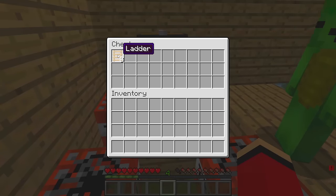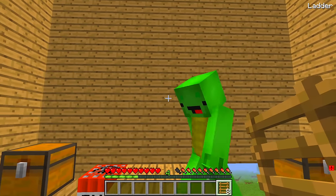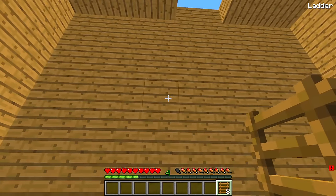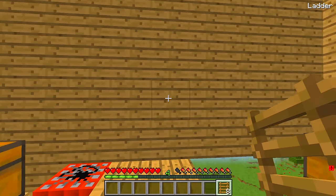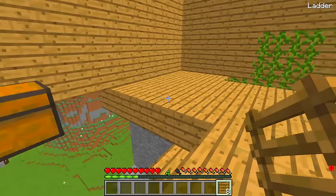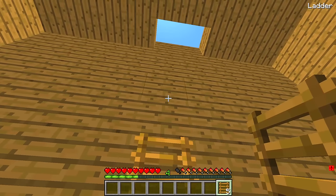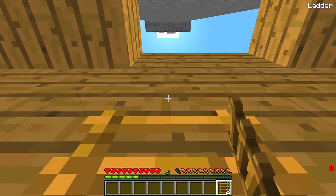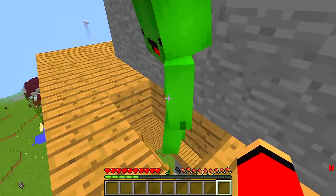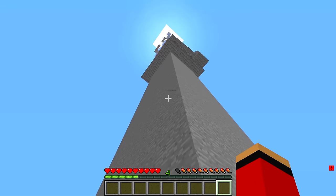Mikey! There are ladders inside the chest! Nice! Let's go! Now we can keep climbing! How should we use them? Up there? I think we can reach that opening! Let's try it! I'll set the ladder up along the wall here... There we go! We can climb up now! We did it! But Mikey, how do we climb higher from here?